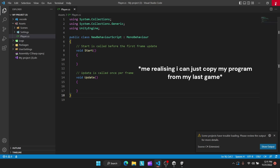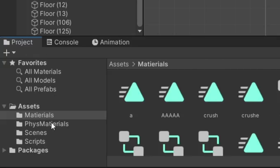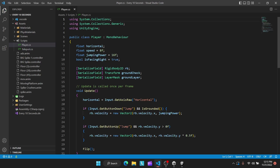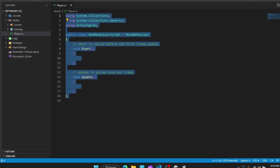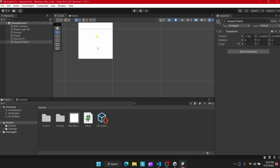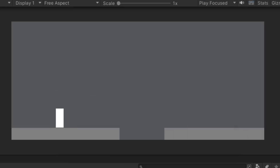Time to program. Or what I could do — go into scripts and copy, then paste. Then I added the script to the player and then added a ground check. Now we should have some movement. Nice.